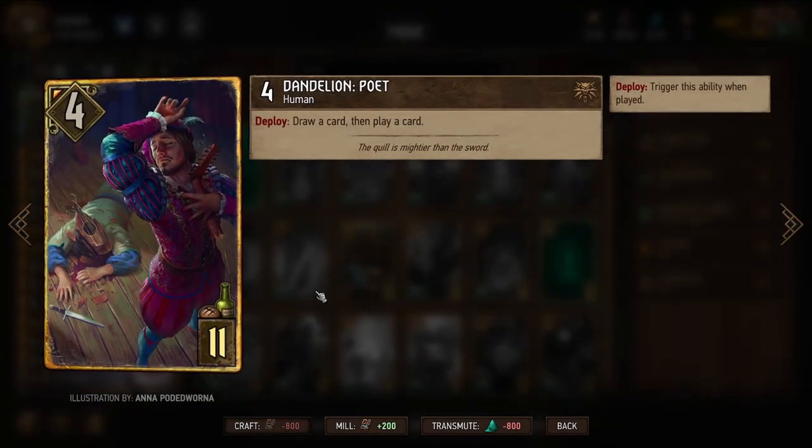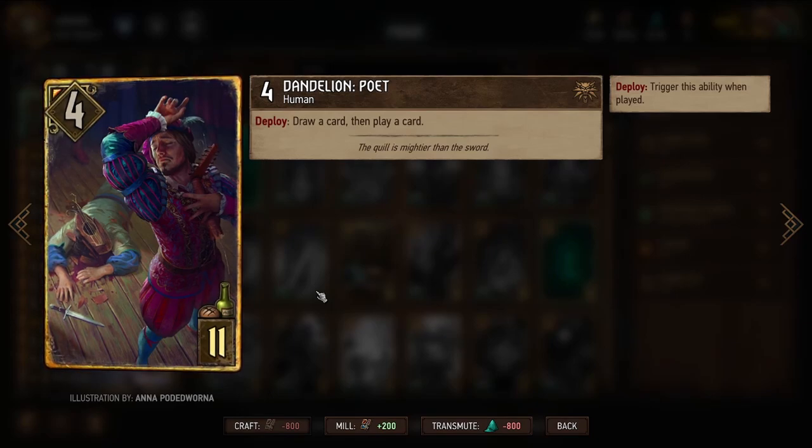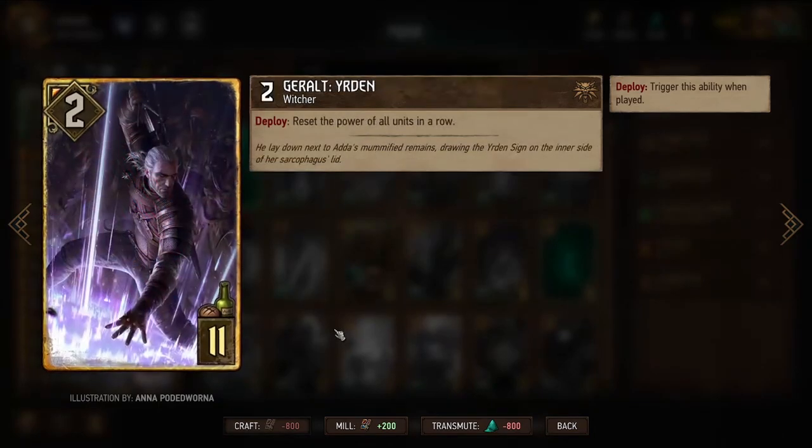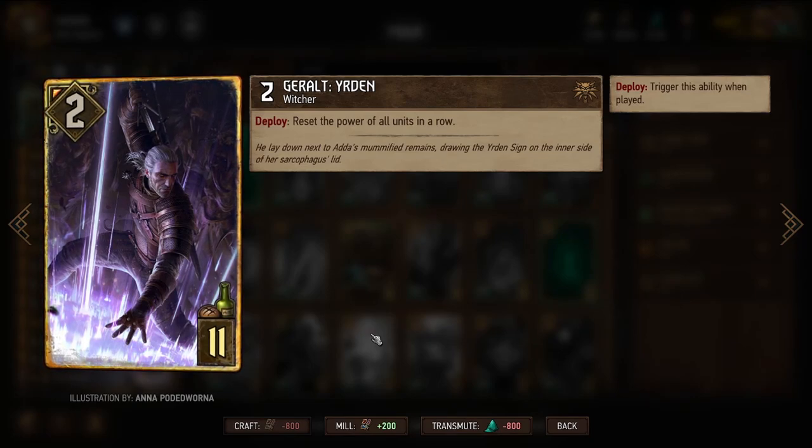I threw in a few additional cards not necessarily within the ScoiaTel theme, more so cards with really strong abilities like Dandelion Poet — I'm a huge fan of drawing an additional card and playing an additional card on our turn. You could swap him out for something more in line with the movement theme. Similar story with Geralt Yurden: being able to reset an entire row is a great way to bail yourself out, though you could swap this for another big ScoiaTel unit if you wanted Devotion.